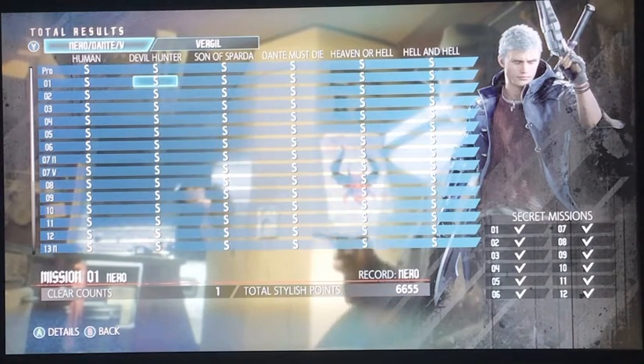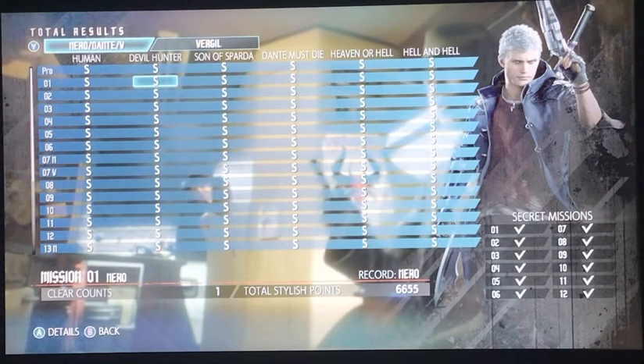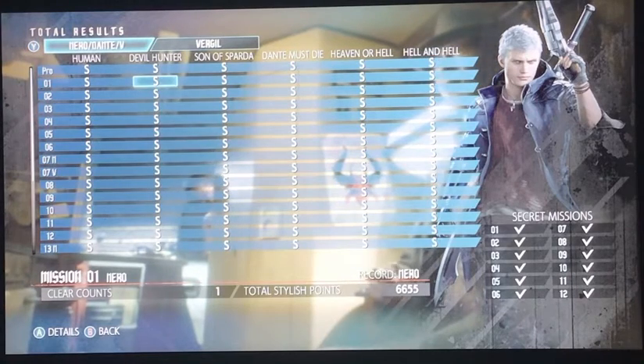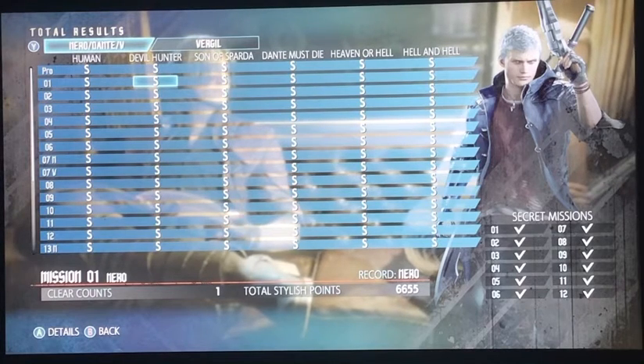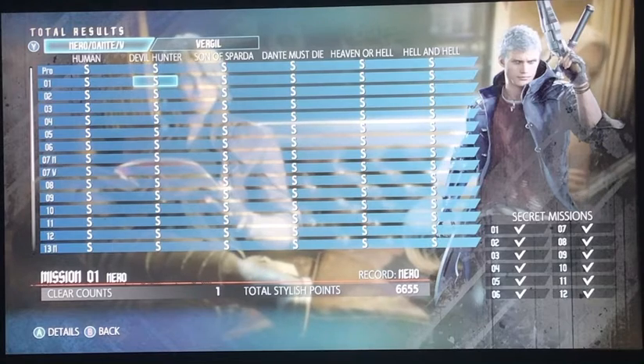At first I thought I was gonna give up on Vergil, but I pushed through. He's got all the combos — the Beowulf, Yamato, Force Edge, Mirage Edge, or whatever it's called.